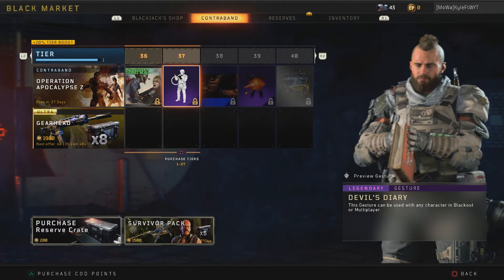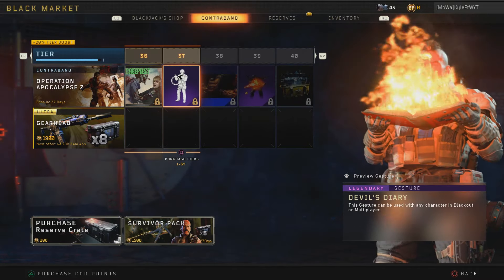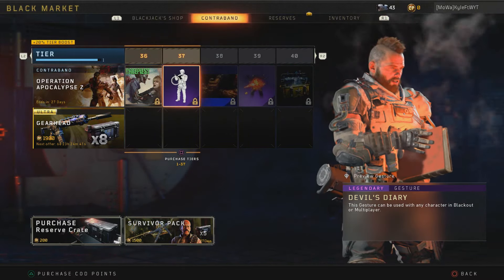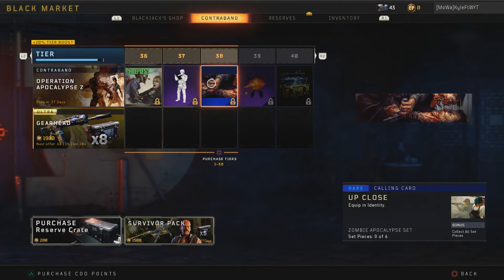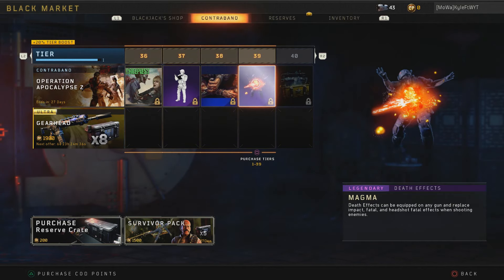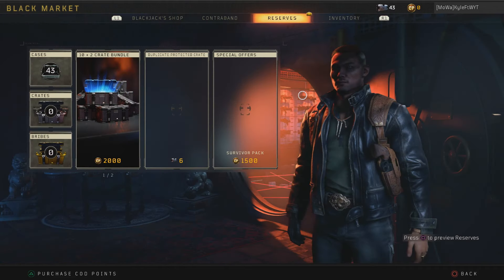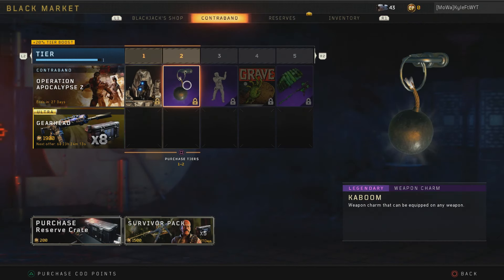The Jester item — it's the Cronorium... actually no, it's just a book. There's an Up Close calling card that's pretty freaky. We also get the Magma death effect, which is pretty cool. And for tier forty we get an Ultra Weapon Bribe. They could have put a regular Weapon Bribe here which would have upset a lot of people, but it's an Ultra Weapon Bribe, meaning you can probably get a weapon you want. Not too bad.